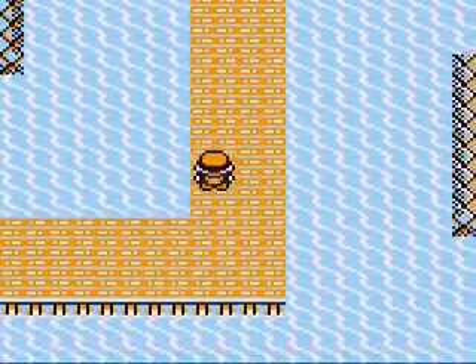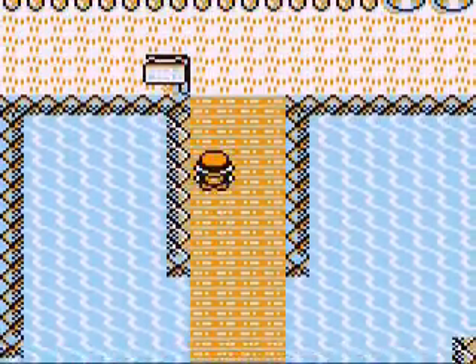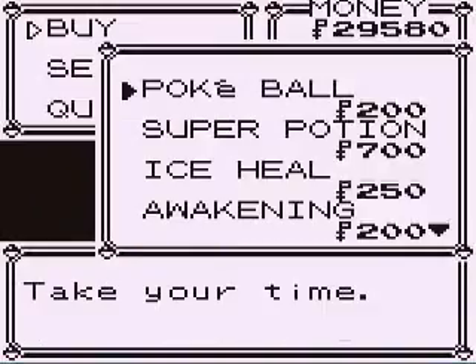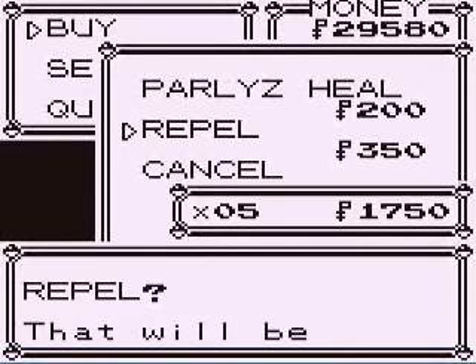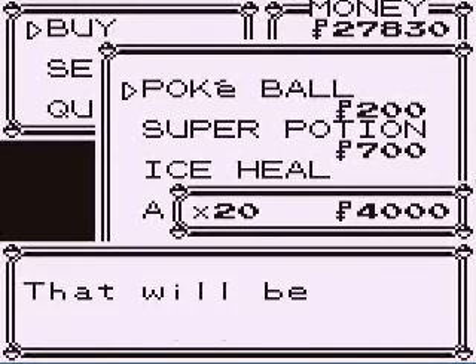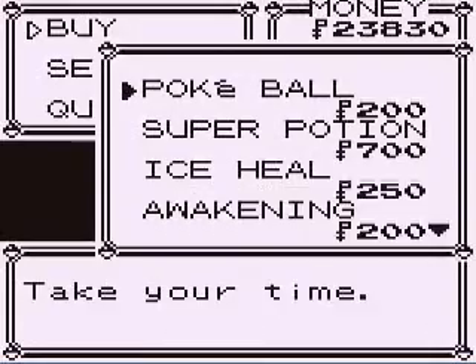Before we go into Diglett's Cave, there is actually a nice little strategy to get one of the Pokémon in there. I'm going to buy Repels in order to find a Pokémon — as strange as that is. Holy crap, we have a lot of money now. Let's get 20, because that doesn't make much of a dent.